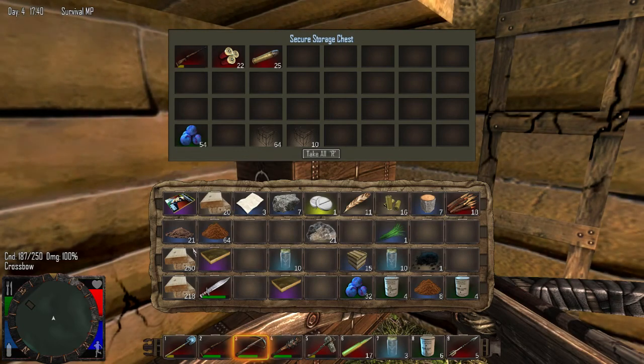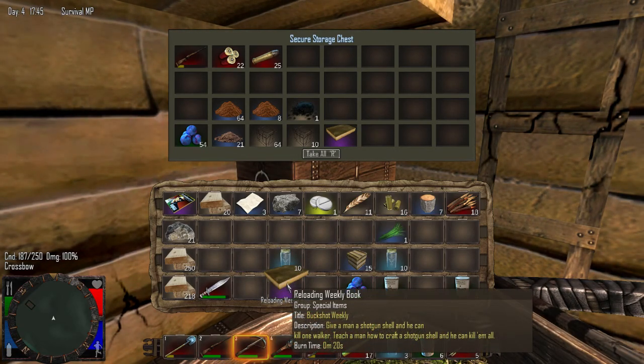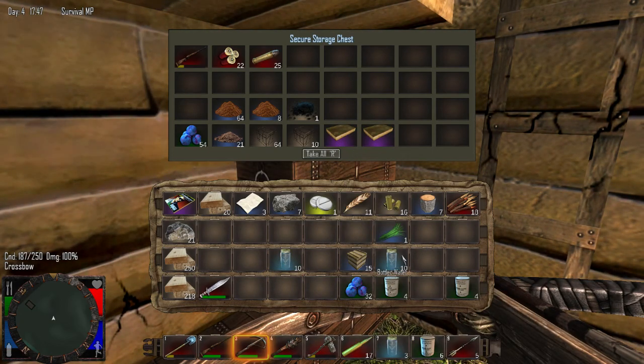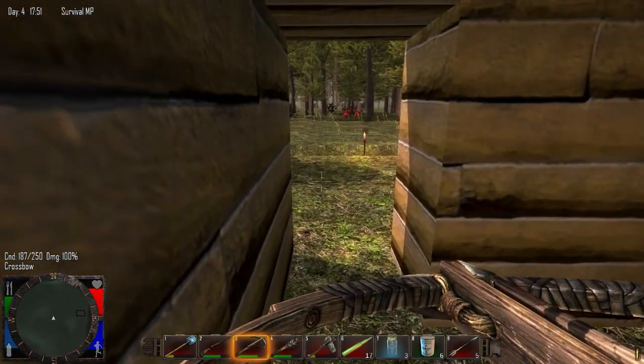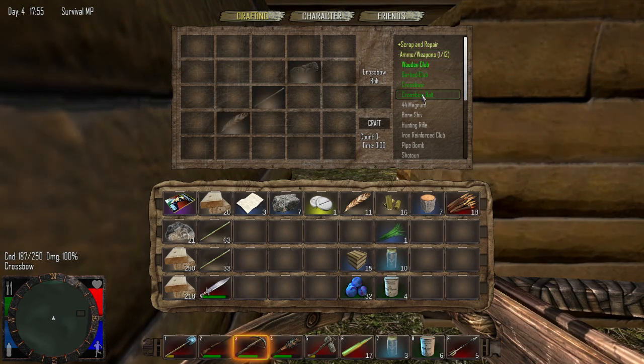I had some blueberries on me already, there's clay and dirt, more dirt, and some gunpowder. That's a little more room in the inventory, but unfortunately I don't have very many feathers. The game has gotten like two upgrades since I played last.